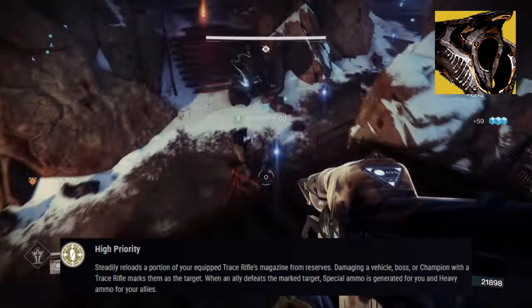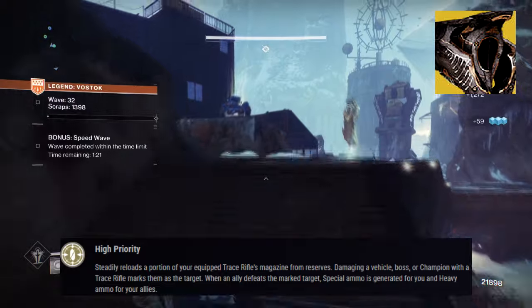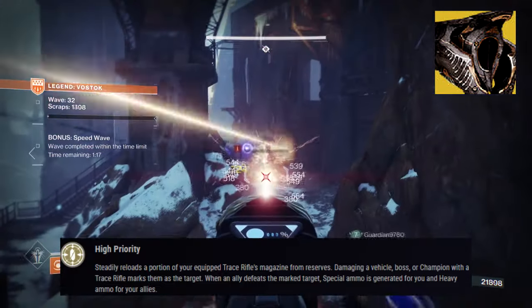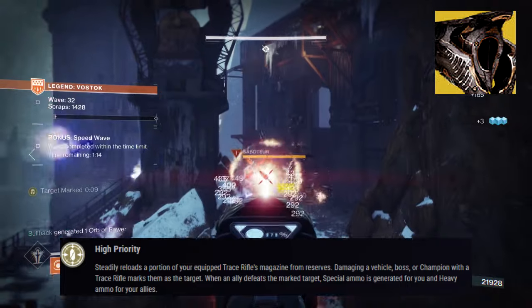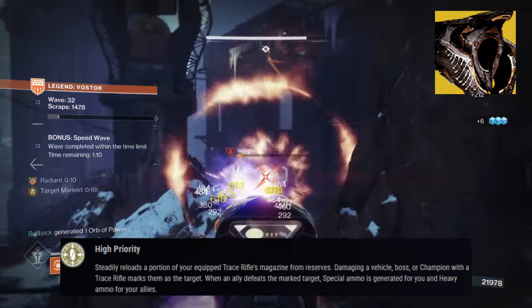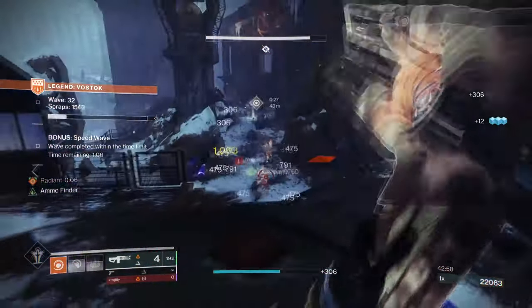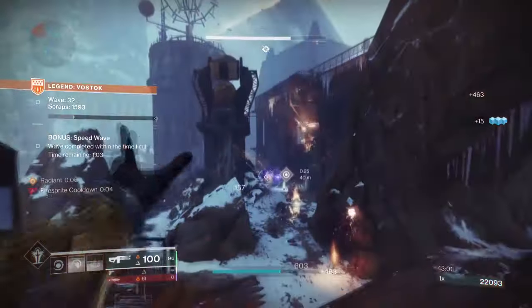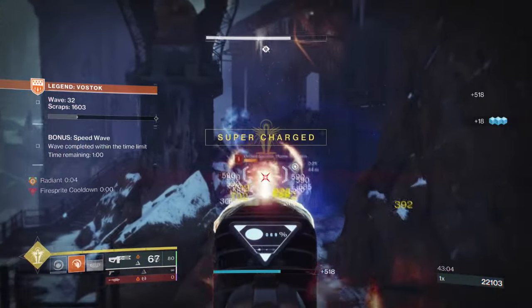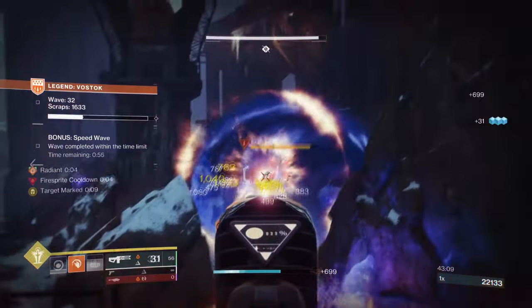It steadily reloads a portion of your equipped Trace Rifle magazine from reserves. Damaging a vehicle, boss, or champion with a Trace Rifle marks them as a target. When an ally defeats the marked target, special ammo is generated for you, and heavy ammo for your teammates. This exotic allows us to not only use Trace Rifles more effectively despite their low damage, but will actively reward you ammo depending on the types you mark and kill.